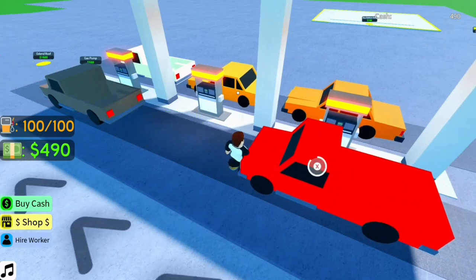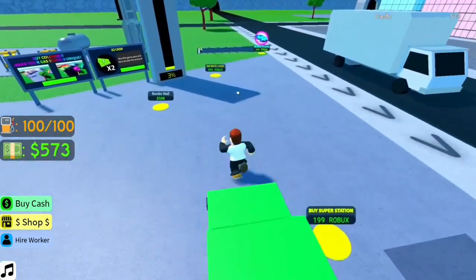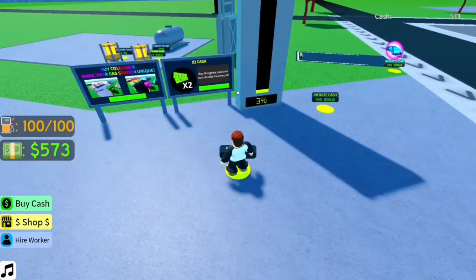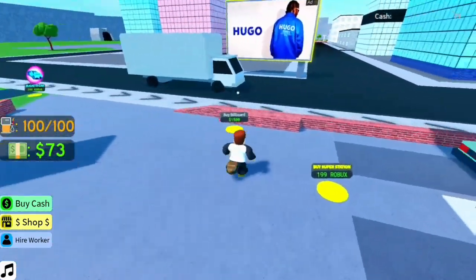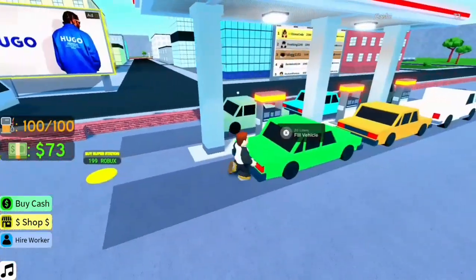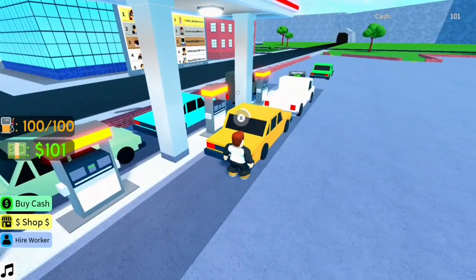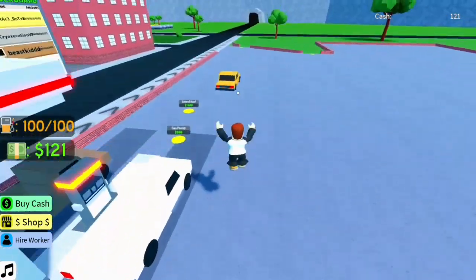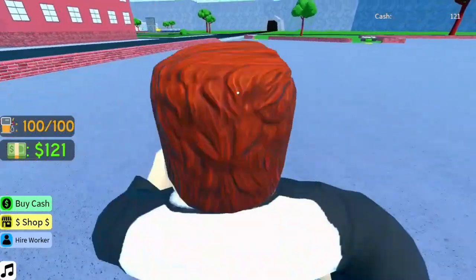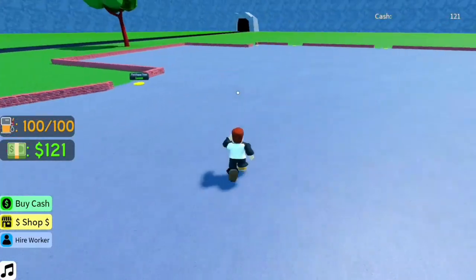All right, last vehicle. Oh yeah, I forgot to mention — with the different vehicles, the different gas tank sizes, like the trucks you get more money for. $1,500 for a billboard — let's see. What's going on over here with these little dots? Tree for $4,000? That's a lot of money for a tree.